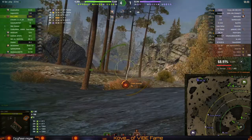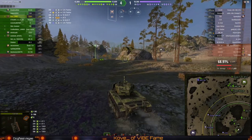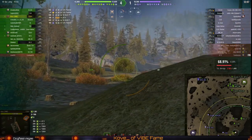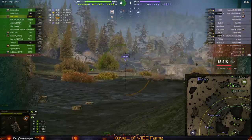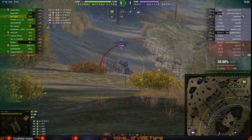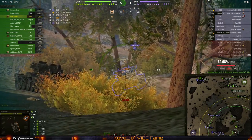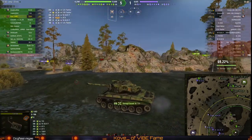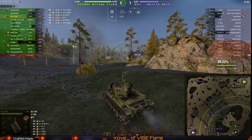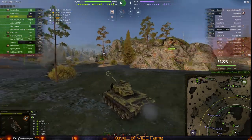Up to a thousand damage. We're gonna take a shell from the T29 here most likely as we are going to be driving in the open, but we've got to aggress this fight on this side of the map otherwise we will just end up losing. If you don't move on this map you end up losing. There's the 3001 — final shot right into him. I don't believe that tank actually got buffed when it moved from medium to heavy tank.